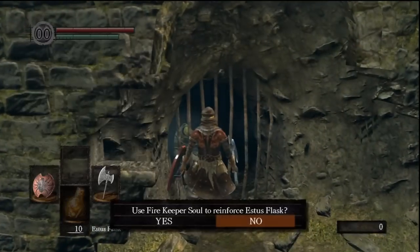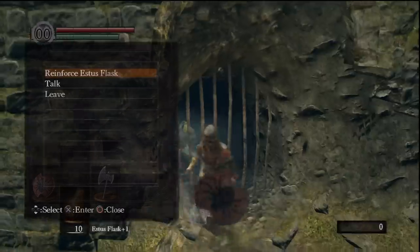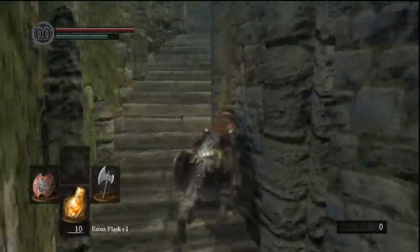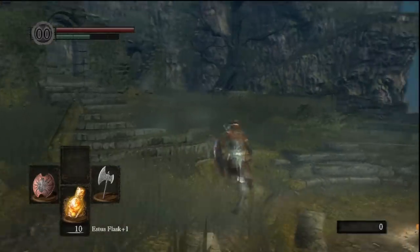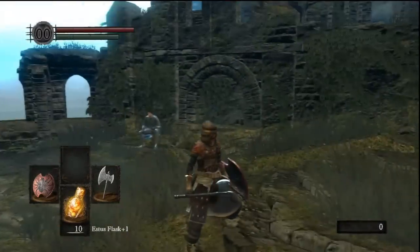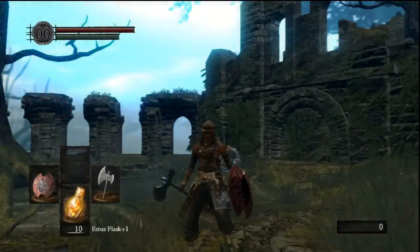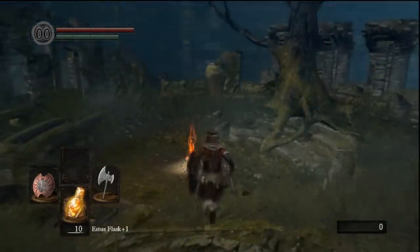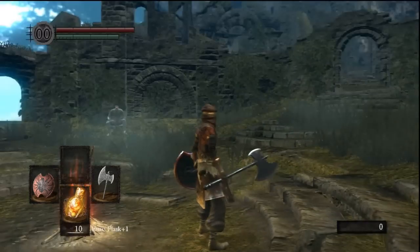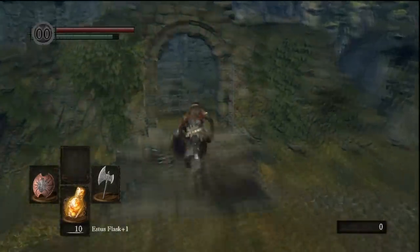So once you have that, run back down here. Talk to this lady — Reinforce Estus Flask, click yes. Estus Flask reinforced. At the bottom you'll see that it has plus one now — it means it's stronger, so it'll heal more. So that's showing some of the items and stuff that you can get right at the beginning. I do have other guides showing more stuff at the beginning of the game. These were just the more basic items, not necessarily class-specific items. I'll put a link to them in the description so you can check those out.